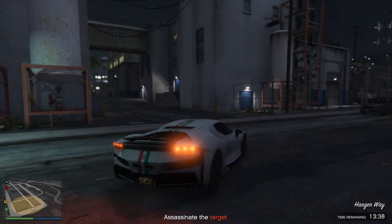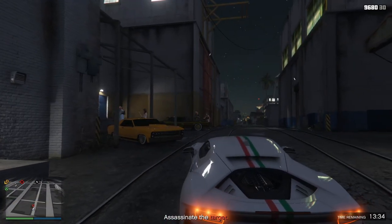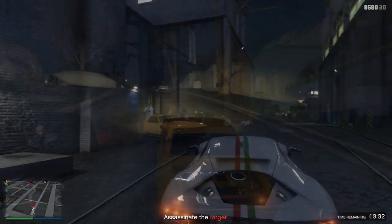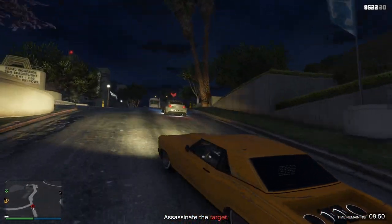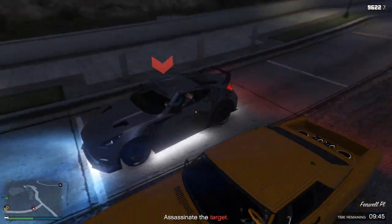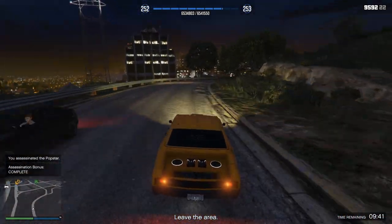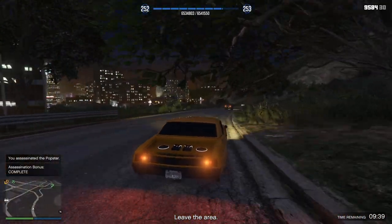If you get the one with the bogus lowrider, this one's probably the easiest one. At the bottom right of your map, eventually Franklin's going to text you and you're going to have to go get the bogus lowrider. There are some enemies you're going to have to kill when you get there. But once you get the bogus lowrider, you're going to have to go over to the target and shoot him out of the car. If you're not good at aiming, this one might be a little tough, but it's relatively easy if you can actually aim your gun well. Once you kill him, that's pretty much the mission done — you just have to leave the area.